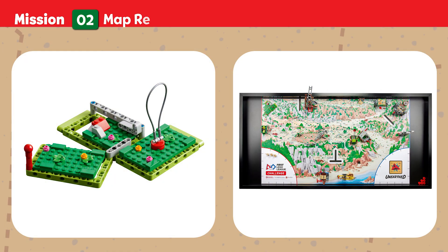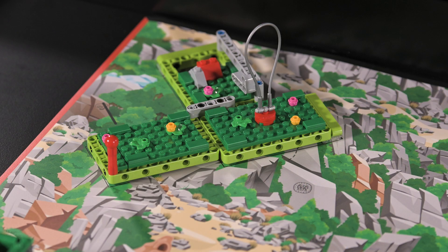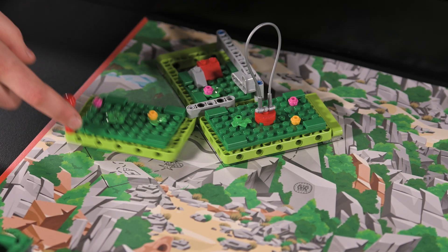Mission Two: Map Reveal. Archaeologists work to unearth important clues about how a civilization lived. Shift and remove topsoil to reveal sections of a hidden map. Points are scored if topsoil sections are completely cleared.